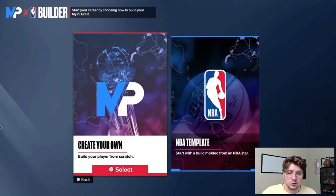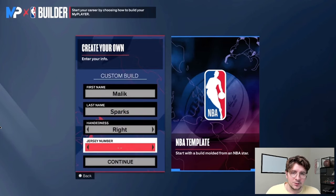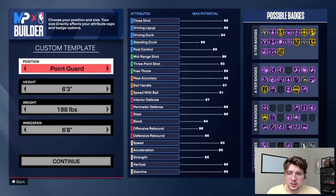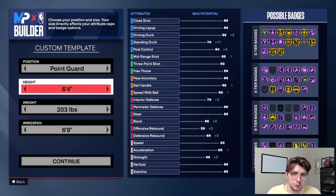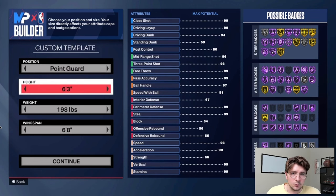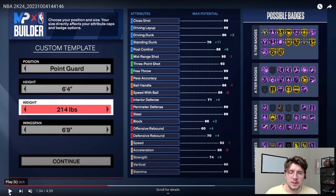When you get into the game, go to the create your own section. My player's name is always Malik Sparks — I do a little role play with one of my buddies — number 11, right-handed. Now, position: you could technically make this at shooting guard, but I wouldn't recommend it. Make a 6'4" point guard because you want to be playing point guard with this build anyway, and we're going to increase the weight a little bit. That's a very important aspect of this build.